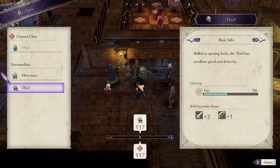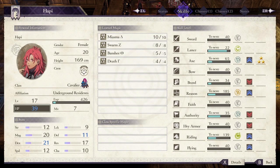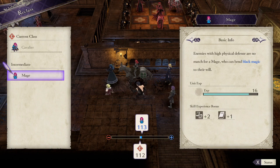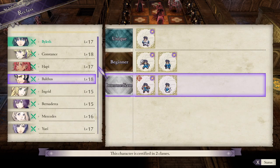We might actually get levels off these guys. Thief. Happy can go... Mage? Wait, what's her riding at? C+. I think Valkyrie needs B, right? Oh, she needs Fiendish Blow. Okay. Balthus I can leave as Brawler.